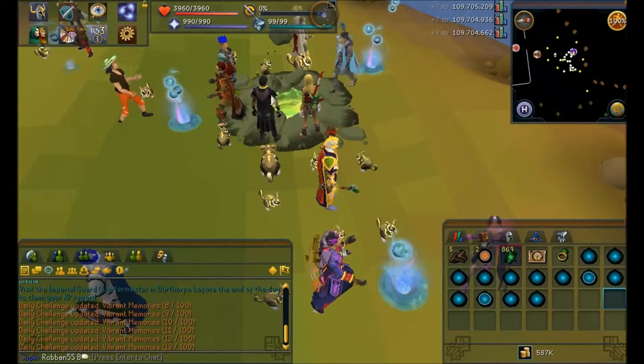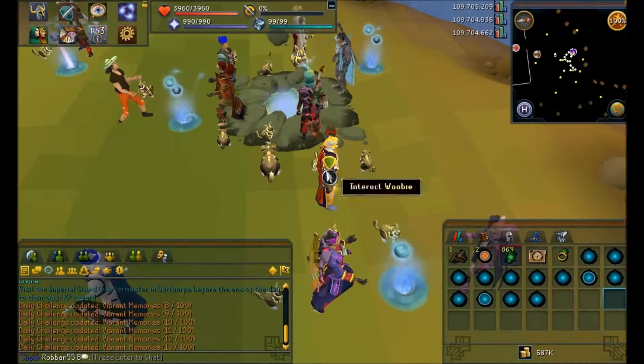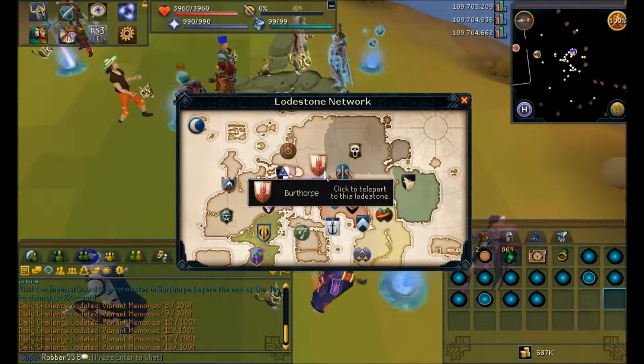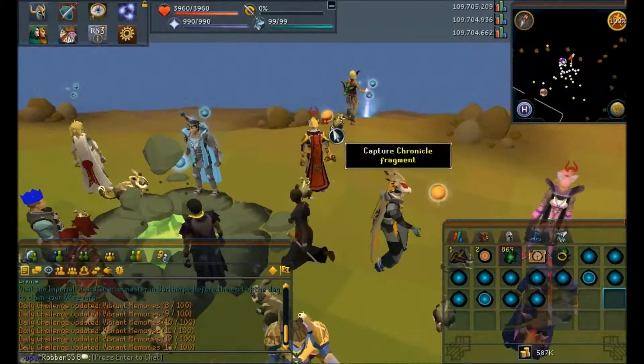If needed, you can simply ask a friend or ask around if anyone wants to help you. Now that it's done we can head back to the reward NPC to cash in. Oh wait, I want to get that first.